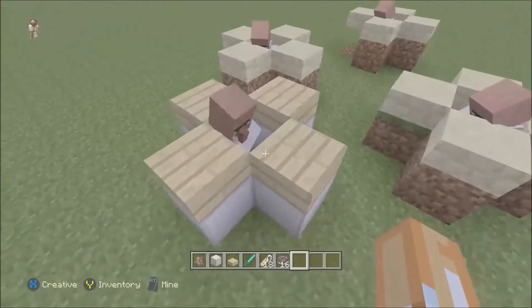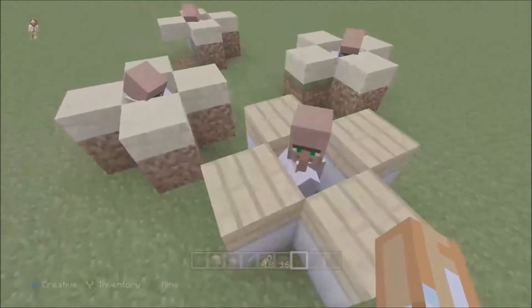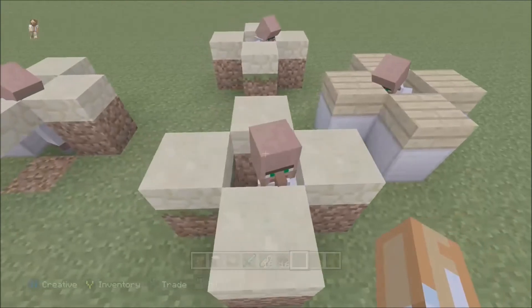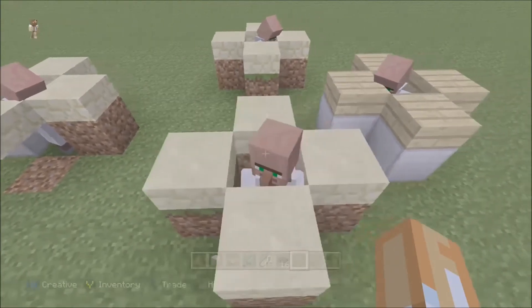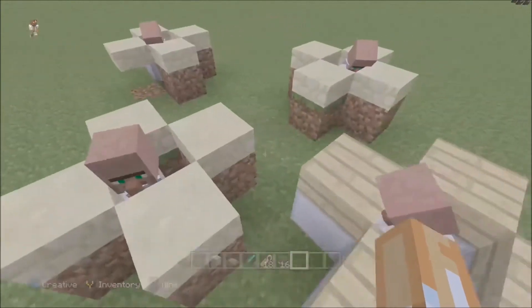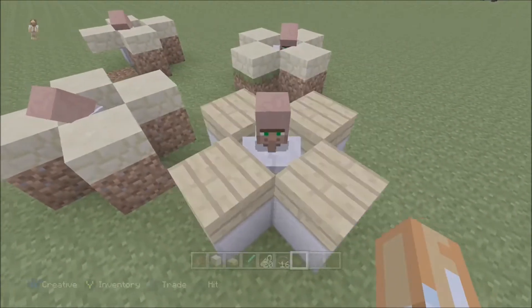Because they will die instantly if a zombie gets them. As you can see, this librarian has a name tag. You can get unlimited name tags as long as you keep this villager safe. You have to trade with other librarians sometimes to get their name tags. All you really need is a villager like this that has name tags and you're 100% set.